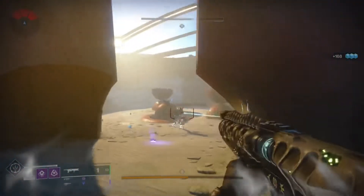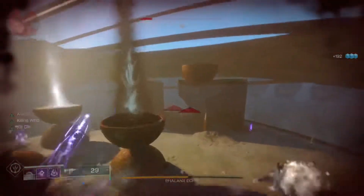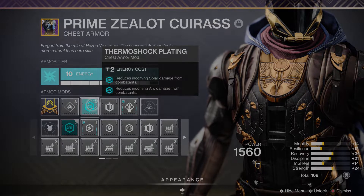Other than having ammo scavengers or finders equipped, I would definitely equip certain resistance types for your chest plate. Thermoshock Plating from the seasonal artifact is good — it gives you both Solar and Arc resistance. Concussive Dampener is also really great for resisting the Knights' fire. The knights are kind of a nightmare — they're in every encounter in this dungeon — so I'd definitely put on Concussive Dampener just to stay alive a little longer.